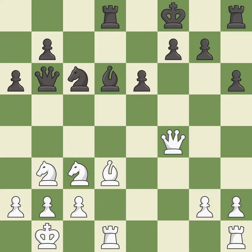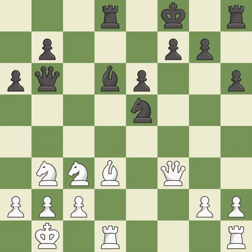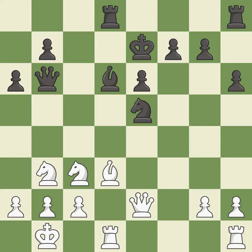This wins a tempo by threatening a queen and forcing it to move away — it is excellent. This moves the queen to safety — it is excellent. This attacks a queen, winning a tempo when it moves away — it is excellent. This move puts the queen on a safer square — it is best. This connects the rooks, which helps them coordinate together in the future — it is excellent. This develops a rook off its starting square, getting it into the action — it is excellent. A very strong play.